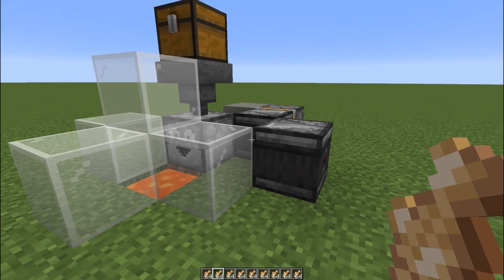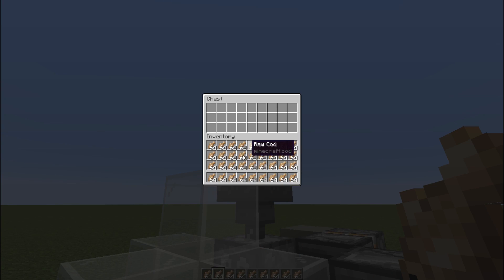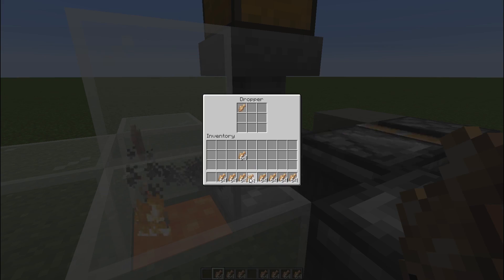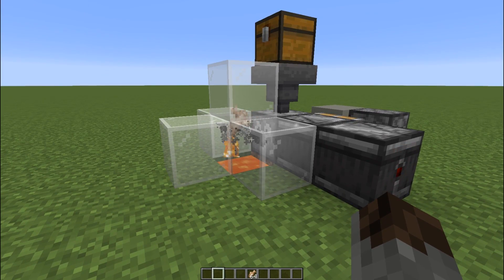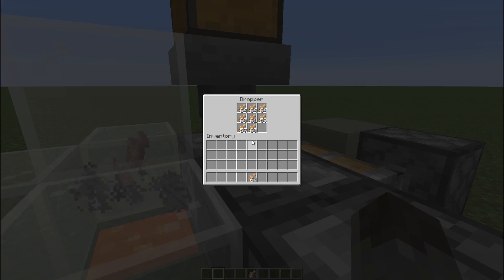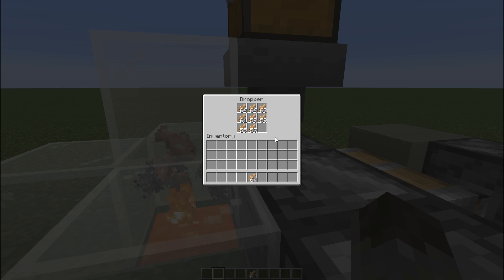I've set up an example of what you could use the observer one for. Say you've got an AFK fish farm and you get a lot of cod that you don't really want to keep. You can just chuck it in here and as it goes through, it will dispense it very quickly. You can see it actually dispenses it too quick for the clock to keep up — it's getting rid of the cod really, really quickly, actually too fast for the hopper to keep up.